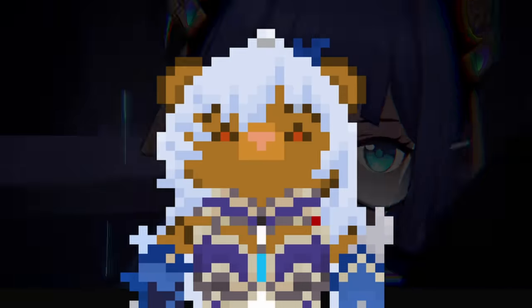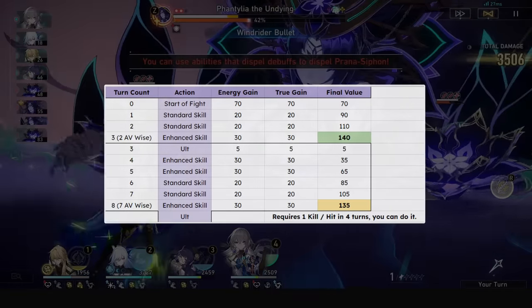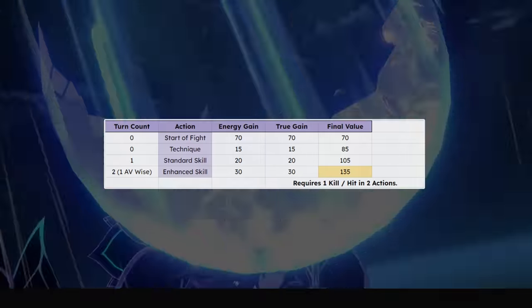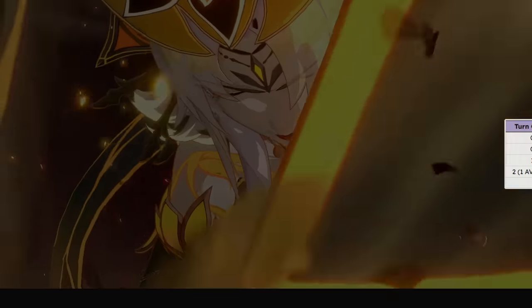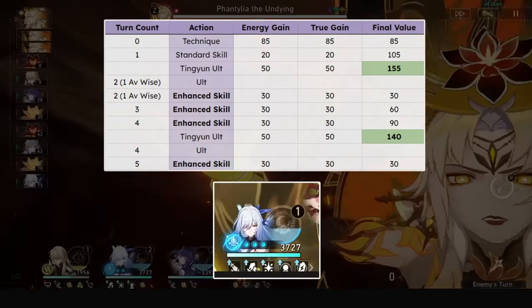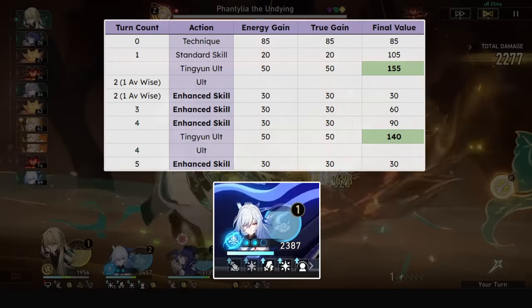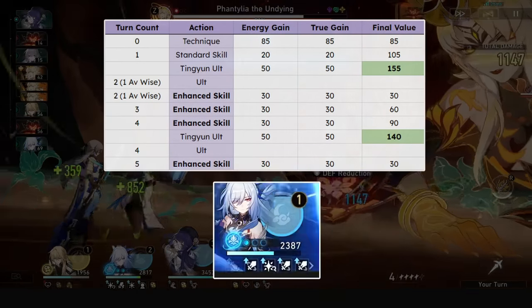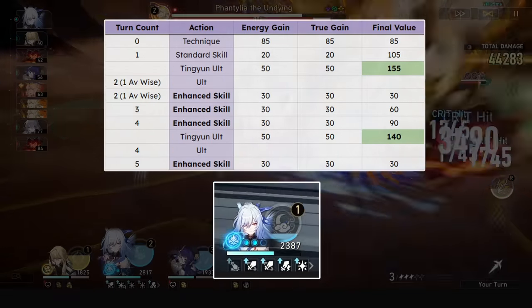For Jing Liu's rotation, it is pretty much fixed and you don't want to stray from it. You'll want to double skill into your enhanced state, and ideally enhanced skill into ultimate into two more enhanced skills, then rinse and repeat. This requires a hit or a kill once every four turns, which is very doable. If you use your technique, you do this rotation one turn earlier, meaning you need to kill or get hit before your second proper turn starts. For the Tingyun rotation, you'll want to Tingyun ult Jing Liu, use her technique, and instead of enhanced skilling before your ult in the spectral state, you'll want to ult first after entering the state. If you have a fast enough Tingyun with ideally a three-turn rotation, you can get another Tingyun ult before your state ends and extend it twice, for a total of four whole enhanced skills.